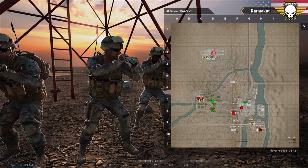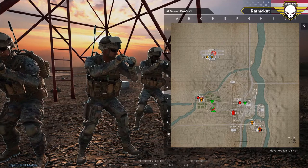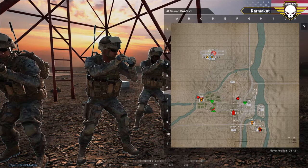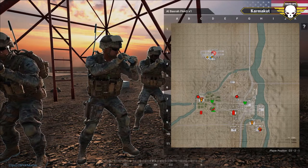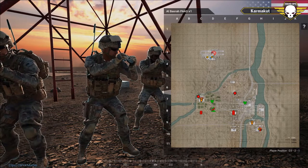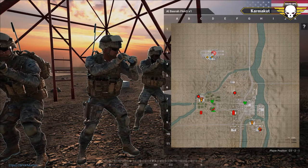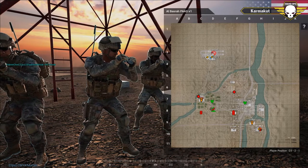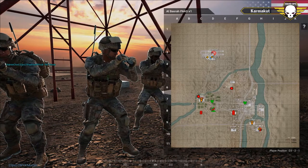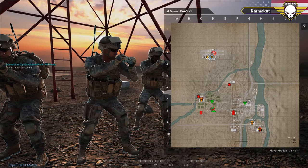Squad four, as well as some remnants from squad one attached to squad four, assault from a southerly direction using the transport trucks. The MRAPs will sit back providing cover fire from the south and southeast, picking off people in the village. Once the push starts, we'll have mortars raining down on the village and surrounding area. We do a direct assault from the south and southeast with those squads. Does anybody have any questions?